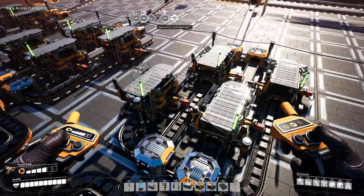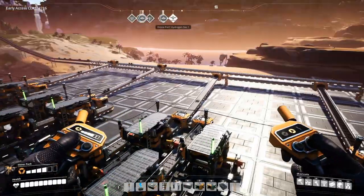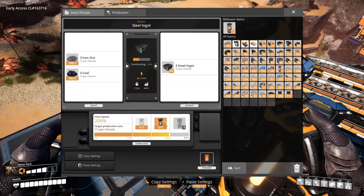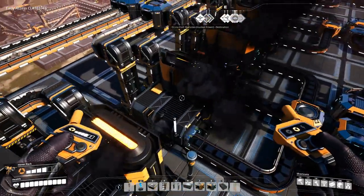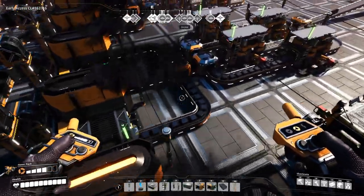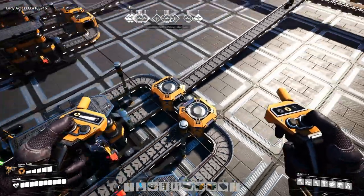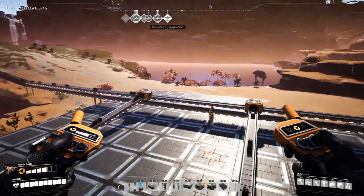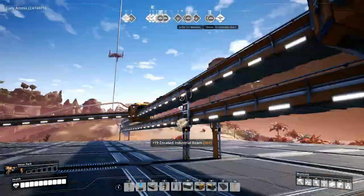Except I think I overclocked this too much and didn't overclock this enough. Let's just take off one power shard, just in case. And those aren't overclocked because it's feeding steel pipes, and we are using a lot of steel pipes now. More encased industrial beams.